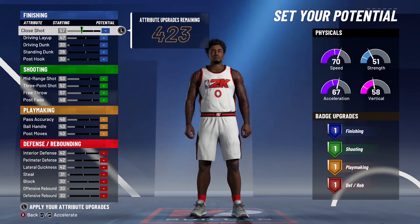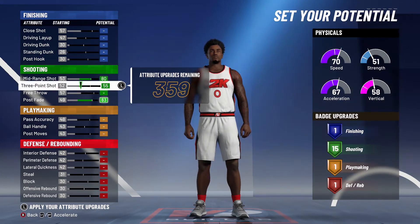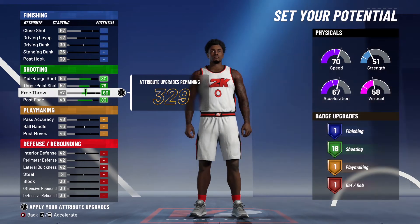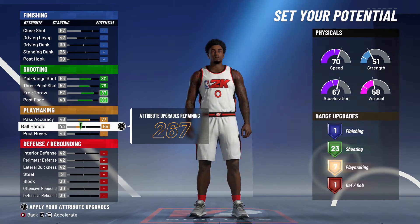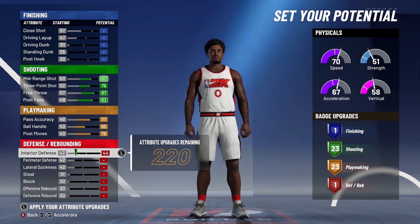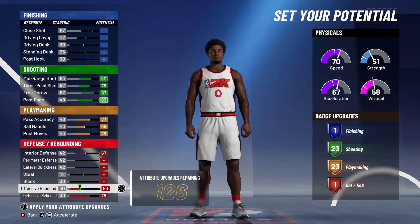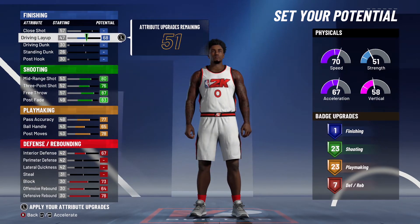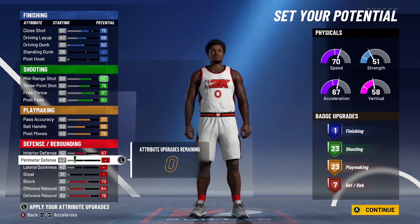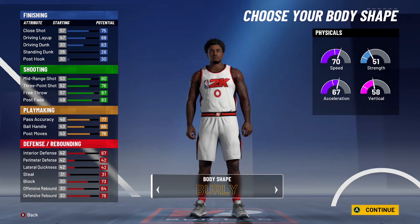For the attributes, start with the shooting attribute and max out everything — as a stretch playmaker you need to be able to shoot, and maxing it out gives you 23 shooting badges. For playmaking, max out everything — passing accuracy, ball handle, post move — that gives you 23 playmaking badges. For defense, max out interior defense, skip perimeter, skip lateral, skip steal, max out both rebounding and block. For finishing, max out driving layup and driving dunk, put the rest into close shot for a 75 close shot, which gives you one finishing badge.